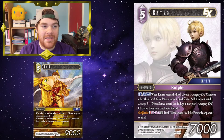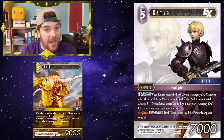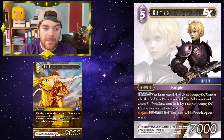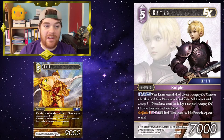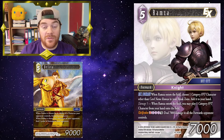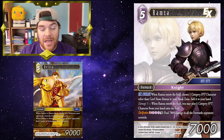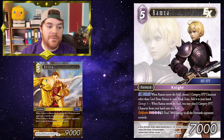Ramza: he's a 5 CP 7K with an EX Burst. When Ramza enters the field, choose one category FFT character other than the card named Ramza in your break zone, and add it to your hand. At 5 damage, when Ramza enters the field, you may play one category FFT character from your hand onto the field. So if you play Ramza at 5 damage, you can grab Deleter out of the break zone and play him onto the field immediately. It could also grab something like Agrias and then play Deleter from hand. And if you're running an FFT-themed knight deck, you might have Ovalia, which means both these guys would gain a buff as well.